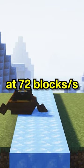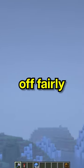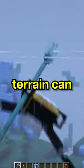Blue ice doubles the speed at 72 blocks per second. But the fastest way of traveling over land is a riptide trident combined with an elytra. It starts off fairly slow, but the speed builds up so that you can travel far faster than terrain can even load in — at over 100 blocks a second.